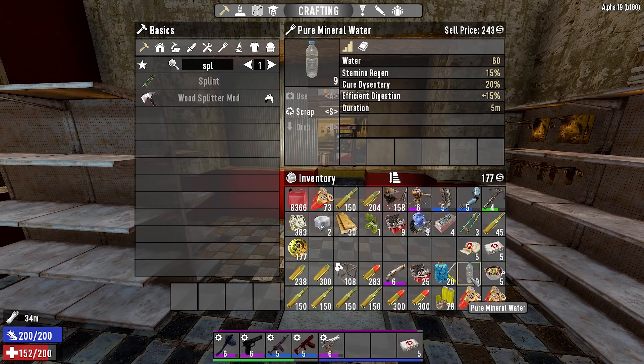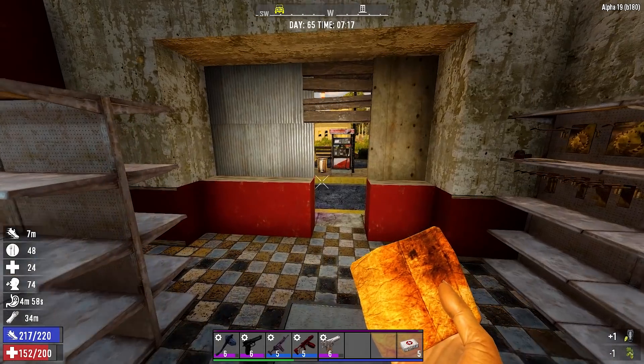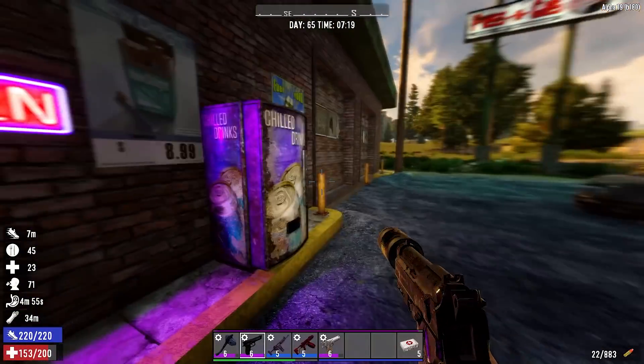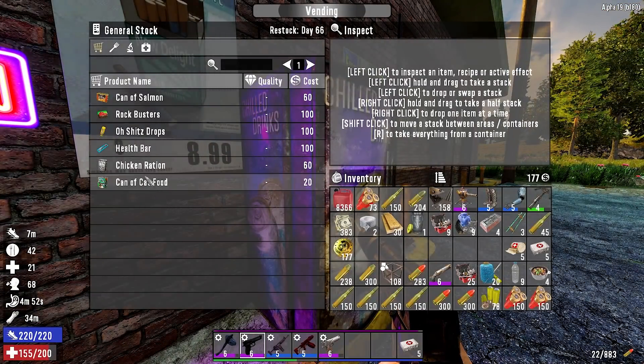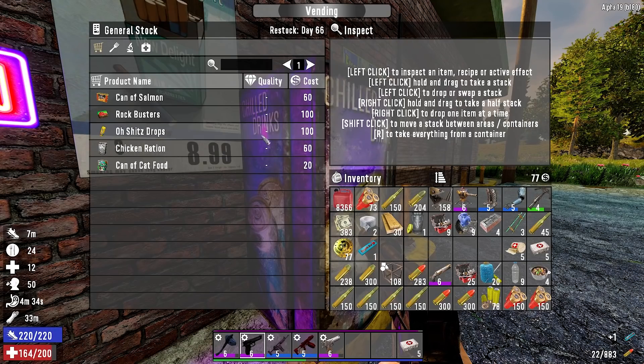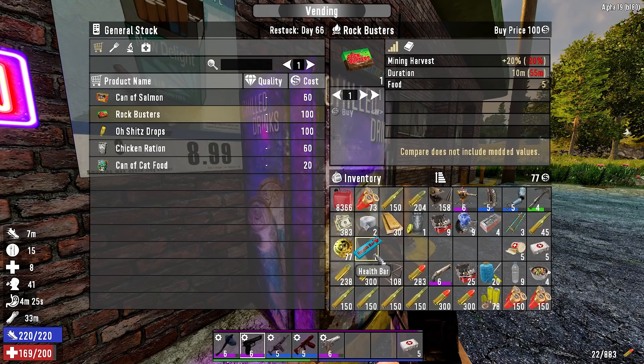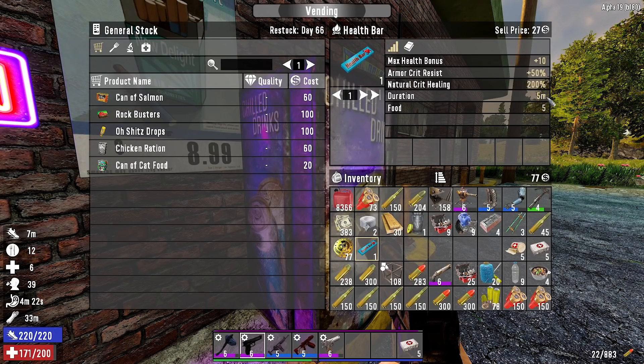Let's get some effective digestion going - eat some meat stew, that's what's for dinner. Checking the vending machine: health bar, health bonus, armor, crit resist - that's a good one because crit is what's gonna make you bleed or break an arm. Also fall damage, rock busters, mining harvest - five minute duration.